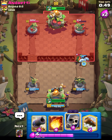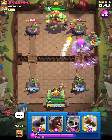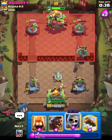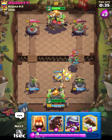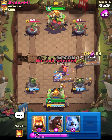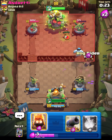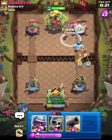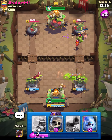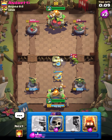Let's place our ice column to distract his dot goblin and I will fireball this firecracker — this is going to be really nice value for us. We can't afford to take any damage from the evolution firecracker, that can be game-changing. Let's place our musketeer. I was trying to place my ice column but I messed it up, but it's okay. Let's go in with our hog and fireball this. The goblin brawler will not allow us to get hog damage.